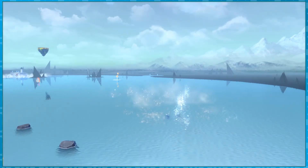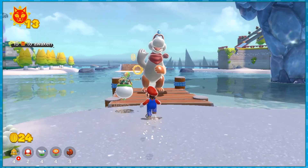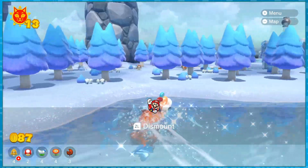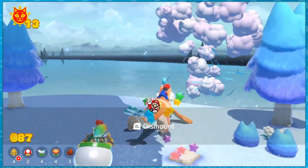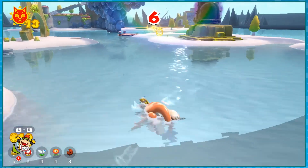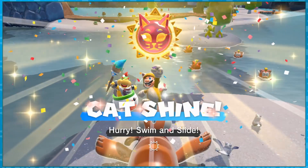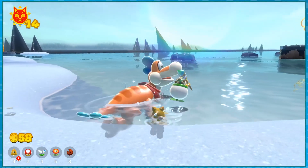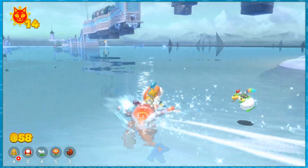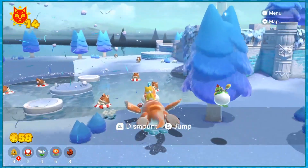Bowser retreats into the goop and the next section of the map is revealed, which brings a useful ally: Plessy. Plessy is extremely useful, allowing us to travel all across Lake Lapcat with ease. He can also slide across all kinds of terrain, which is extremely powerful. While getting used to Plessy's physics, I spotted the first race. The platforms and boost pads expect you to jump, but reaching the shine is more than doable jumpless.